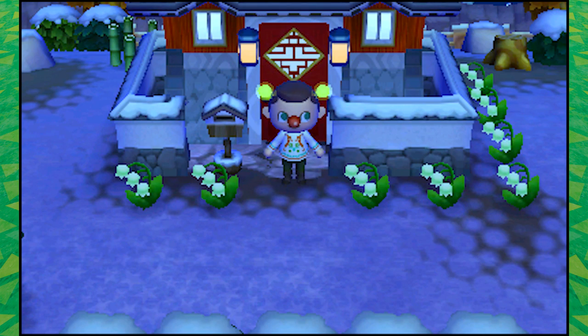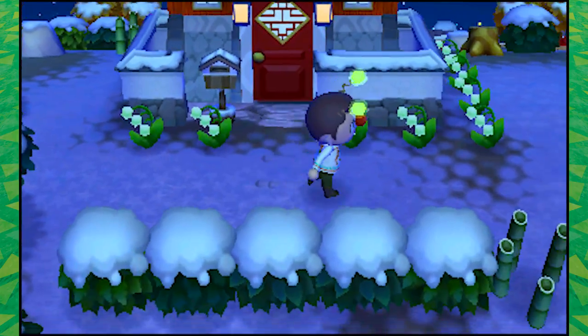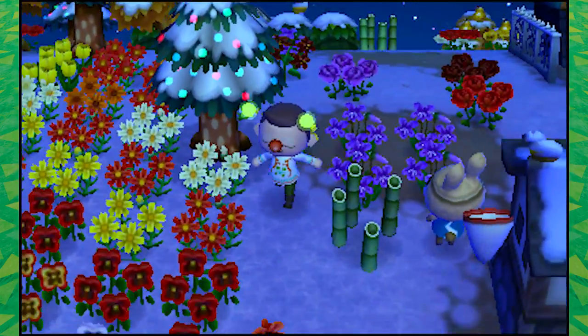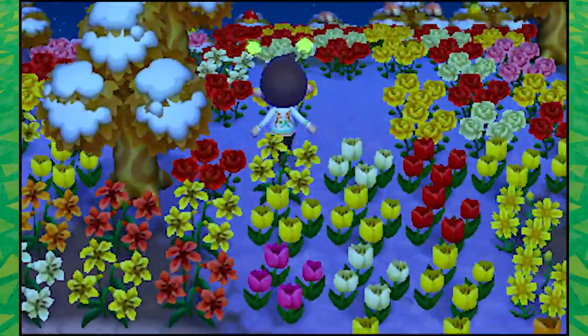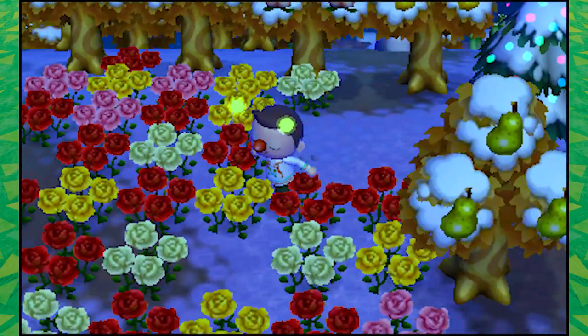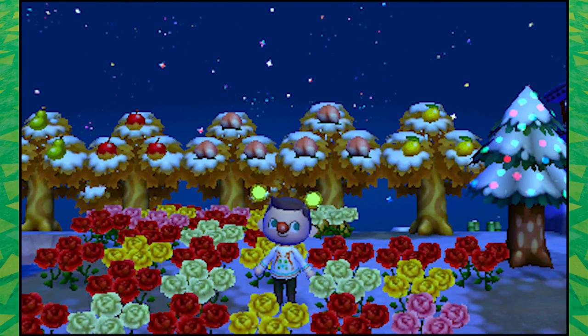Hey guys, it's Adam E.K. Swimming Bird and welcome to Animal Crossing New Leaf Welcome Amiibo. Today is the winter solstice and in real life that means the Sun is in its lowest position in the sky. It's an extremely short day that also signals the official start of the season. In Animal Crossing, it's a bit more exciting — it's a polar night, 24 hours of darkness.